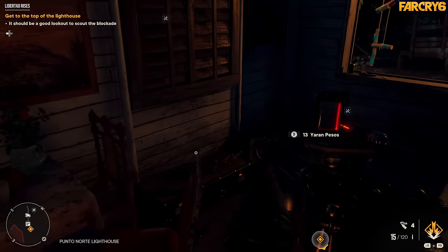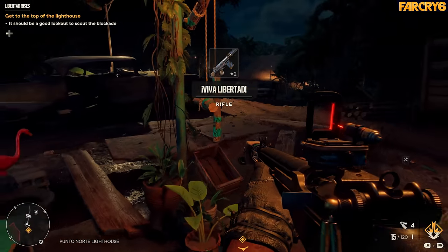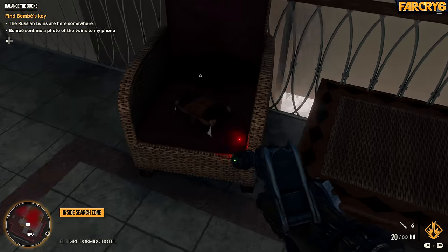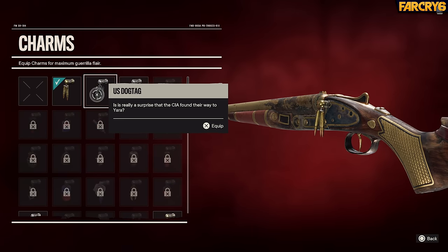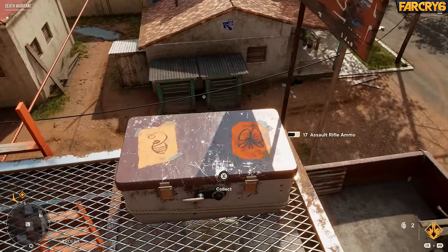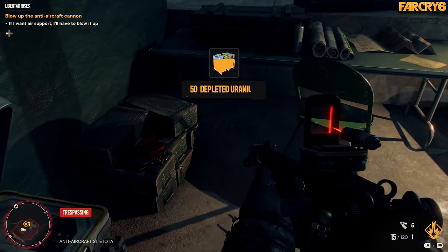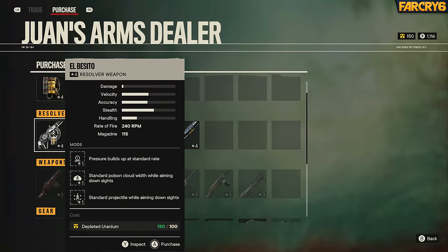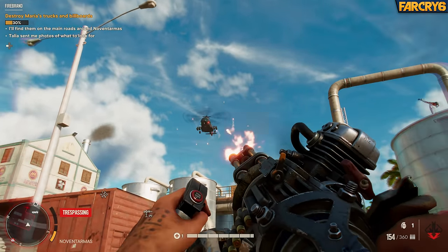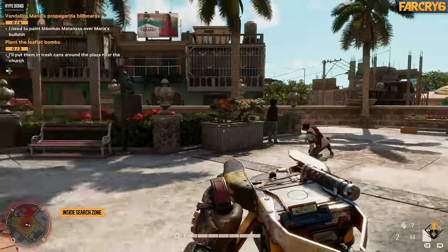Far Cry 6 also hides some of its best weapons and armor in unique chests. Crocodile chests hide unique weapons that not only look cool but have unique properties. Smaller crocodile jewelry boxes contain special cosmetic charms to adorn your favorite weapons. There are also crypto chests that contain unique armor pieces with powerful passive abilities. And finally, there are uranium chests found at anti-aircraft sites that give players the resources necessary to craft special resolver weapons — like a minigun built out of old pipes and a motorcycle engine, or a CD launcher that plays the Macarena before shredding enemies with plastic shrapnel.